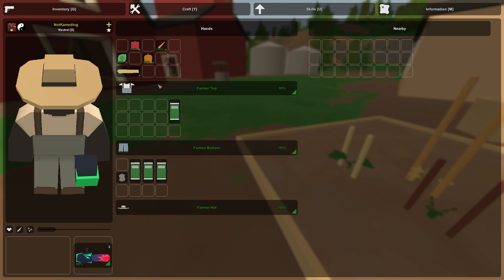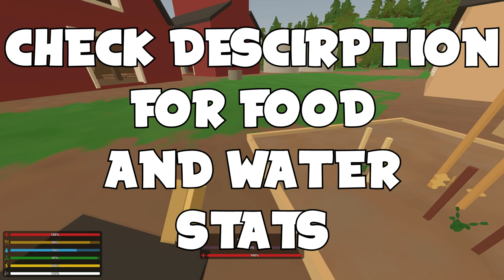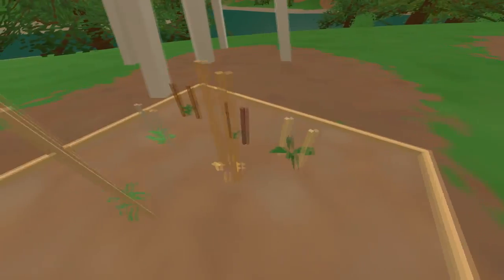Here are the food and water stats for each crop: Corn gives 20 food and 10 water. Carrot gives 20 food and 10 water. Lettuce gives 15 food and 15 water. Potato gives 20 food and 5 water. Pumpkin gives 25 food and 10 water. Tomato gives 20 food and 15 water. Wheat gives 20 food but no water at all.